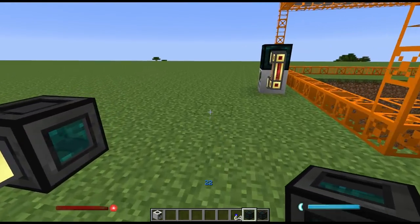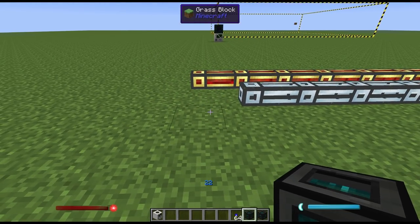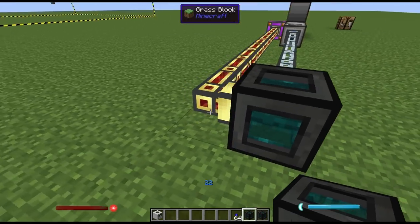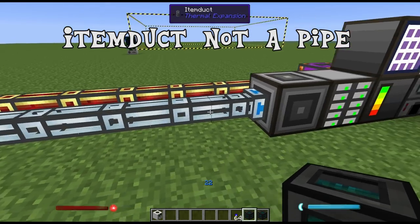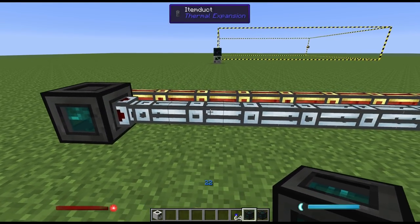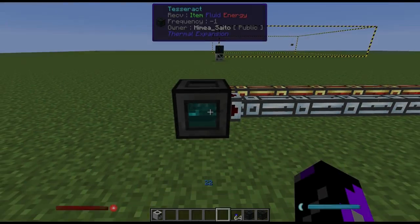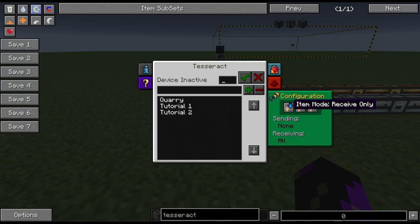Now go back to your base and place your second tesseract, connected to power and to your sorting system — in this case a pipe running to an ME interface. You can have the ME interface attached directly to the tesseract. On this tesseract go through the same options, except set the item mode to receive and the energy mode to send, and again make sure that the fluid mode is blocked. Since the channel name is already saved, just click on it and set the frequency.